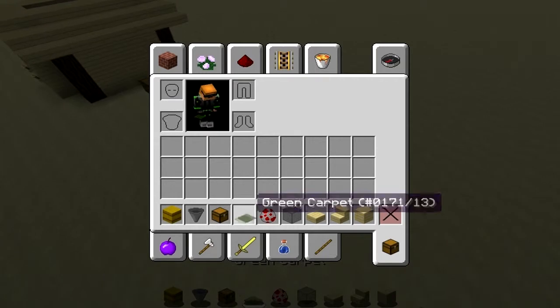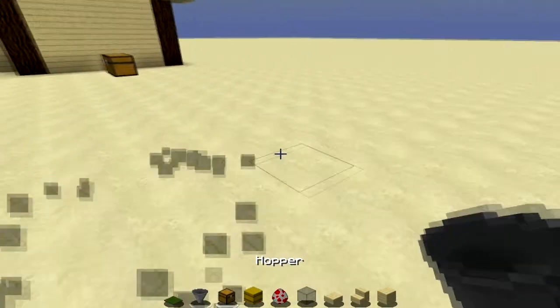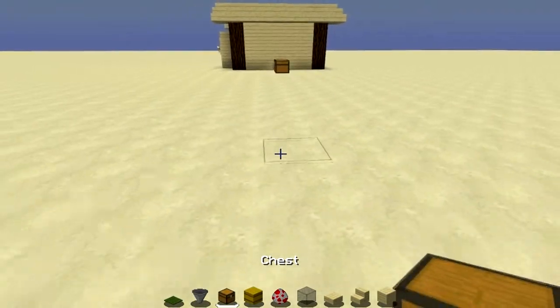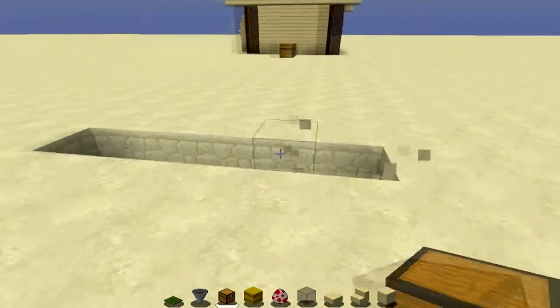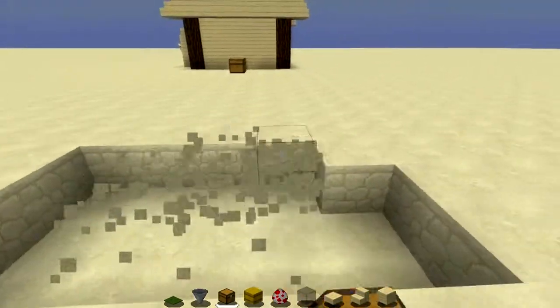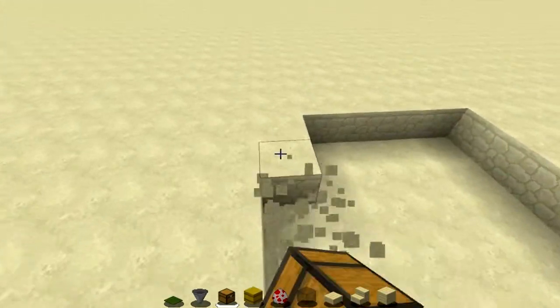So without further ado, let's get started. I'm going to do a five by five — I recommend this size because it's not too big and it's not too small. So five by five, I'm going to dig this out real quick, just like that.